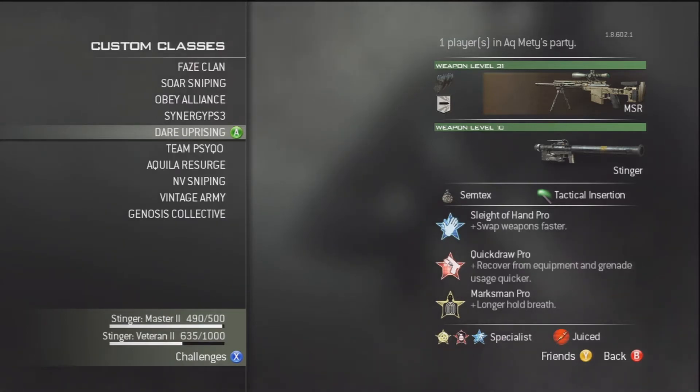Next up, we've got my MSR class with extended mags and impact, and this is the class that I have run as Stinger. Spratty was once known for running this, and it's quite a good idea to have this class. I use Semtexes and Tactical Insurgents — I don't use C4s much because they're annoying, but if you want to clear out an area you're going to want to use a Semtex because it's quick to throw out. Perks are Sleight of Hand Pro, Quickdraw Pro, and Marksman Pro.